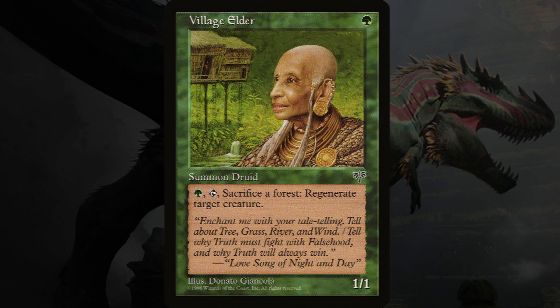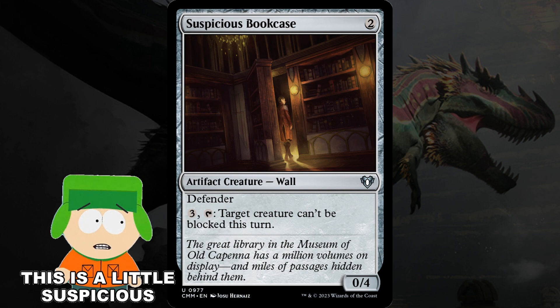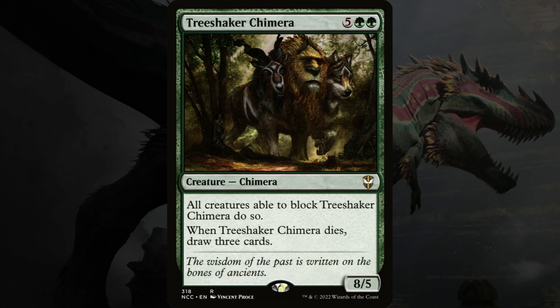Some other neat little creatures in the deck: Suspicious Bookcase can make a target creature unblockable — especially good for trying to get commander damage in, just make sure you activate this before blockers are declared, because if they've already blocked it's too late. Serac, the Hunt Caller can give target creature haste, which means it can attack the turn it comes out — especially good for getting Galta attacking as soon as possible. Tree Shaker Chimera says all creatures able to block it do so, and when it dies, draw three cards. This means that if a bunch of your creatures are attacking one player, all of their creatures are busy blocking the Chimera, and the card draw is awesome too.